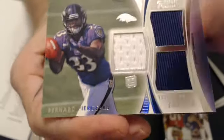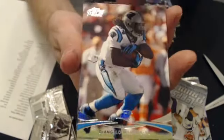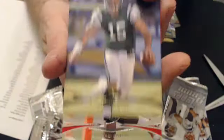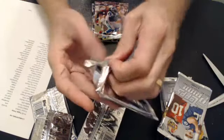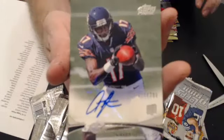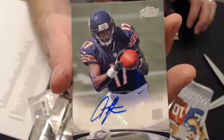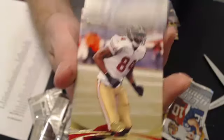Now we'll go to Thunderball. We have a Ryan Broles rookie. Tim Tebow gold. Dontario Poe rookie. And we've got our second hit — it's an O'Shawn Jeffery rookie auto, number 286. Alright, nice. Now we'll go to JNC card. We have a Randy Moss gold and a Jeffery rookie.